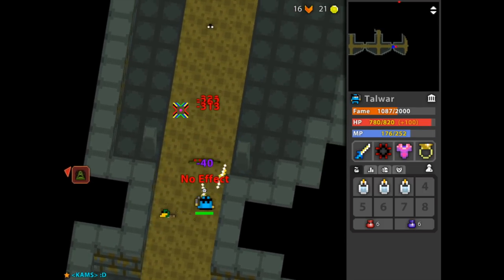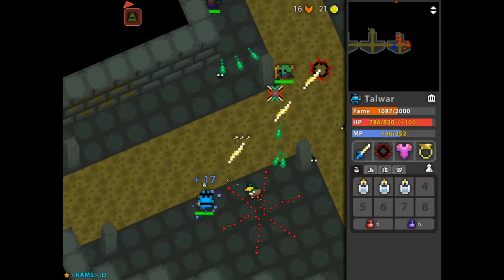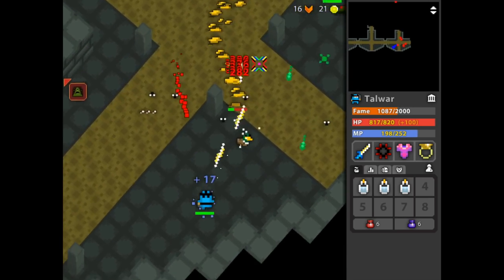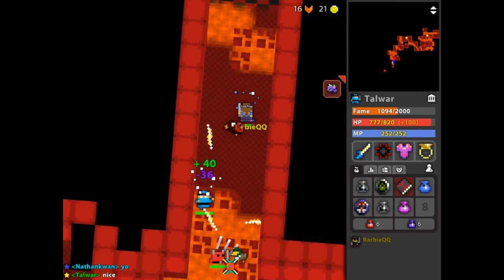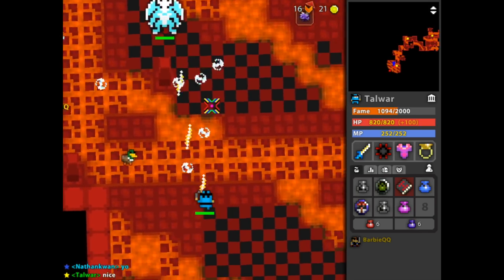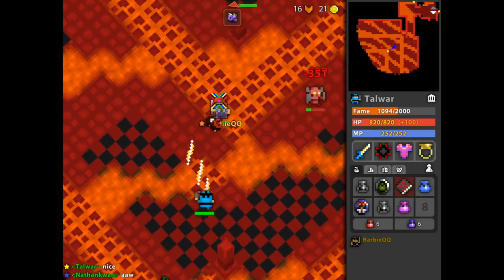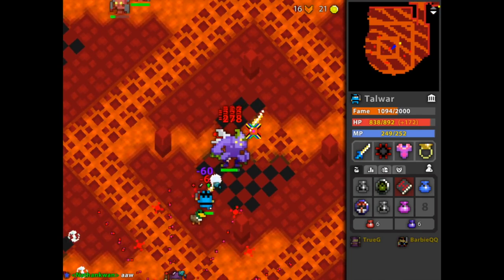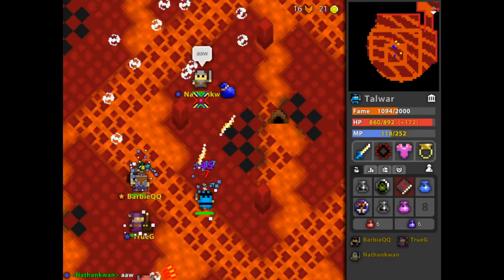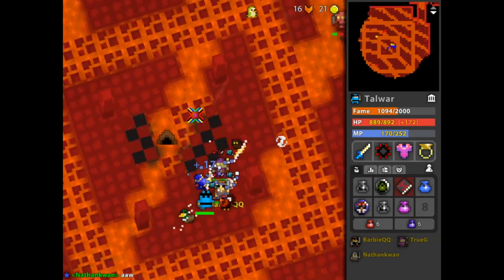The Toxic Sewers is the only dungeon that drops a defense guaranteed as its main drop. However, this is much more difficult than the likes of the Snake Pit or Undead Lair. It's long, the sewer water sickens you, preventing you from regaining any health, and there are a lot of enemies that can drain your health very quickly. The Abyss of Demons is a very common alternative — while it is the same difficulty, it can be somewhat faster, depending on how many dead ends you run into.